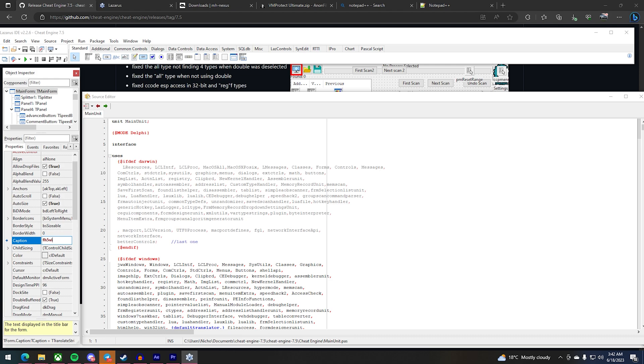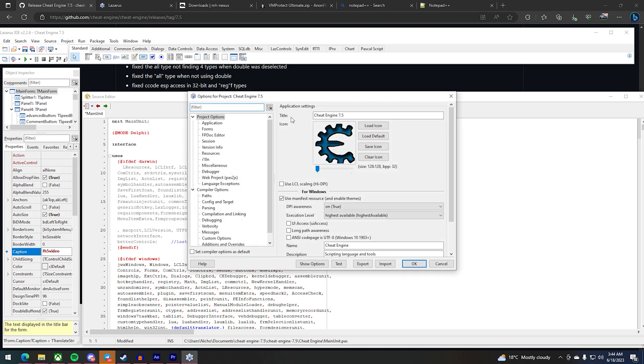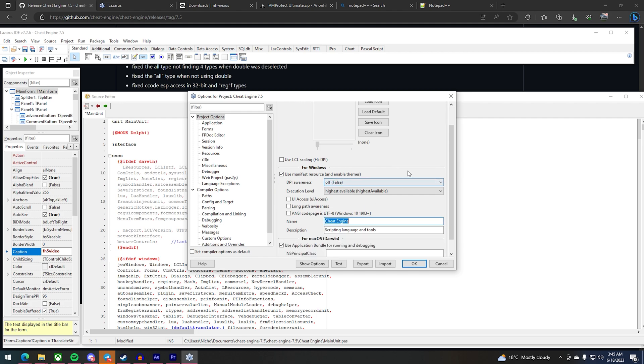In the Object Inspector you'll see Caption: Cheat Engine — change this to whatever you want, so fh5video. Next, go to Project then Project Options. Over here change the title to anything you want, so fh5video. You can clear the icon or upload an icon that you already have. Change the name here to fh5video as well.